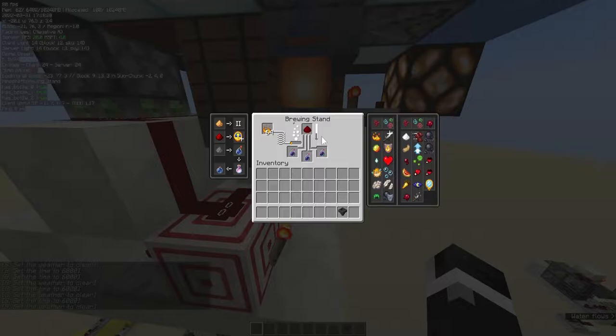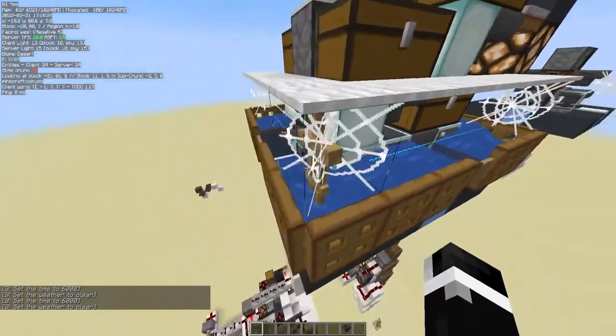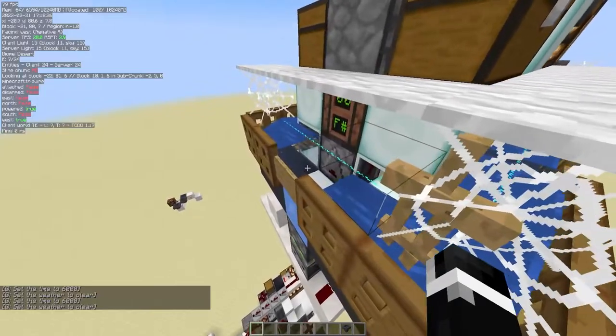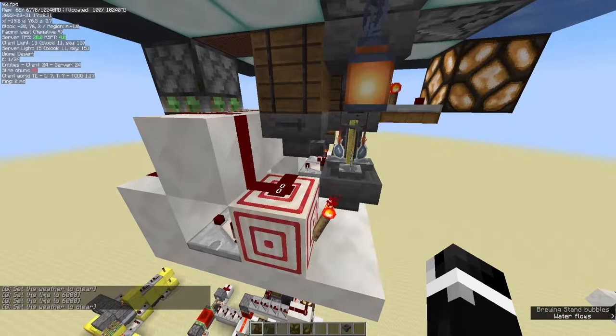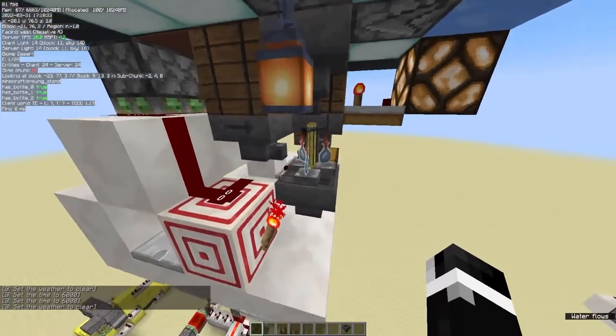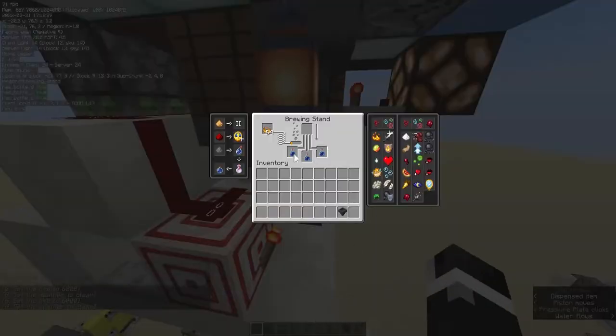Right now we have a splash potion of weakness that is brewing with redstone to get the duration increased. Once this armor stand flies through this next pressure plate, we'll see how this little pulse extender works. We have three bottles in this brewing stand — they'll empty and it fills back up with three more water bottles.